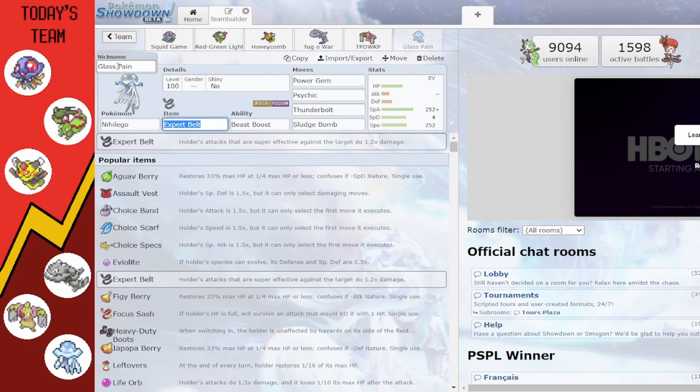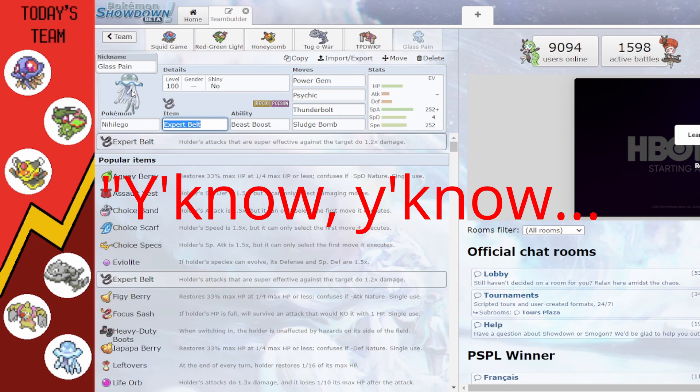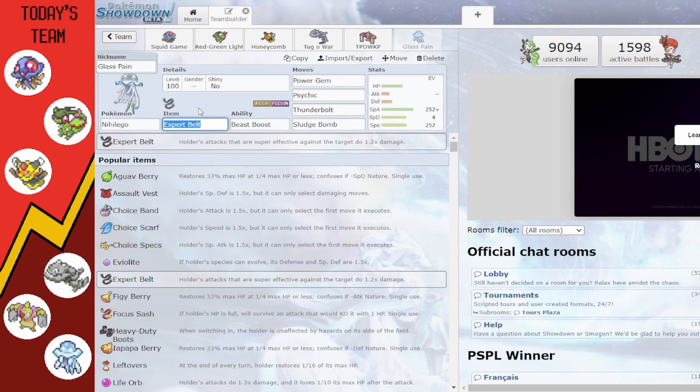Last but not least we have 'Glass Pain' — Nihilego — who is both a squid in Squid Game and kind of looks like it's made of glass, referencing the glass bridge segment. With Expert Belt, Beast Boost, and moves Power Gem, Psychic, Thunderbolt, and Sludge Bomb, with max Speed and max Special Attack to handle threats.